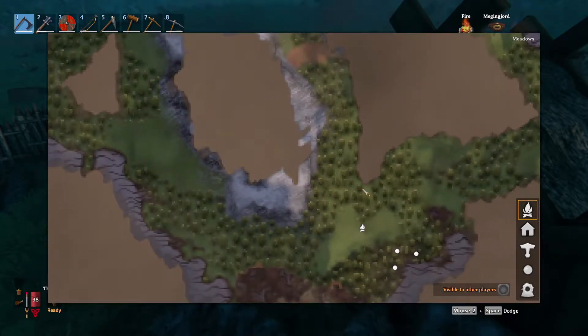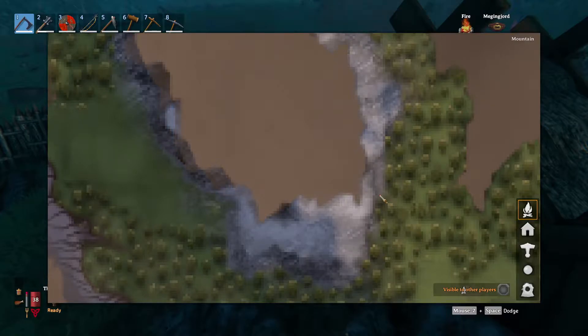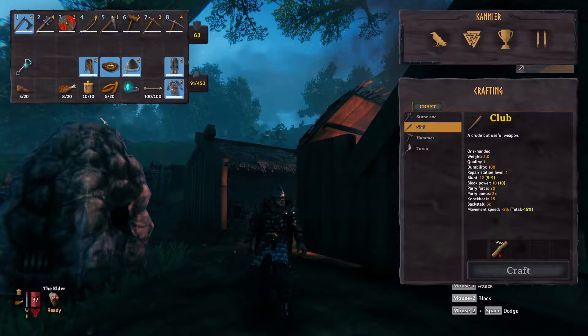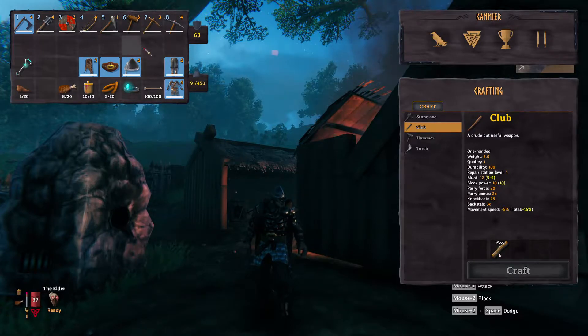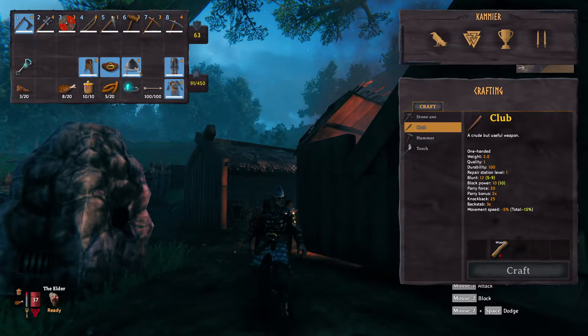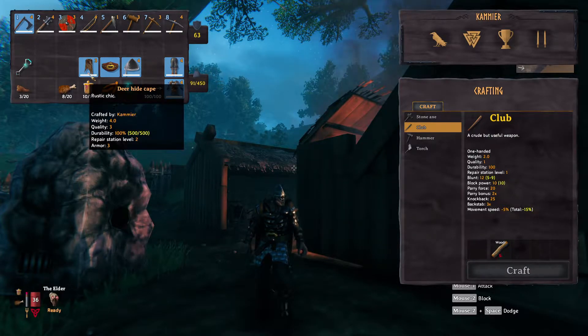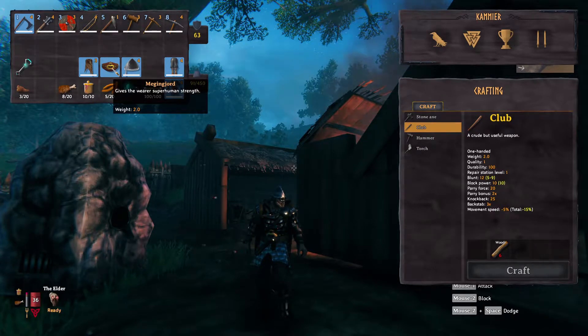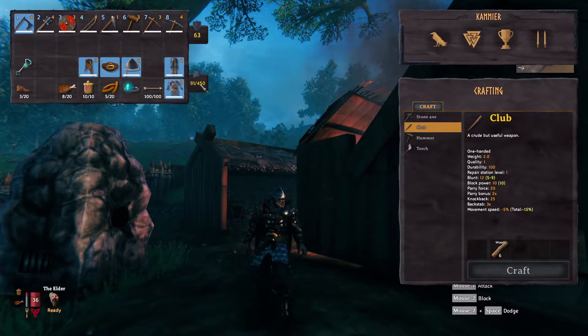I'm sporting new gear because in the sunken crypts you can get iron scraps, and with iron scraps you can make better gear. Things like iron scale mail, iron greaves, iron helmet — still got the crappy old deer hide cape though. I'm also sporting the Megingjord, which takes me from 300 up to 450 carry weight. You get that from a trader.